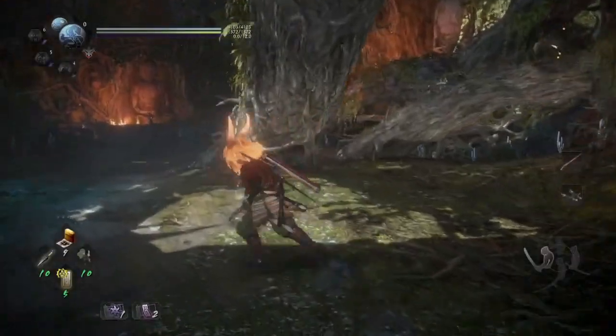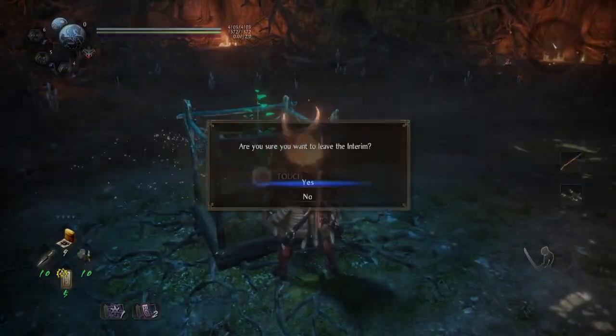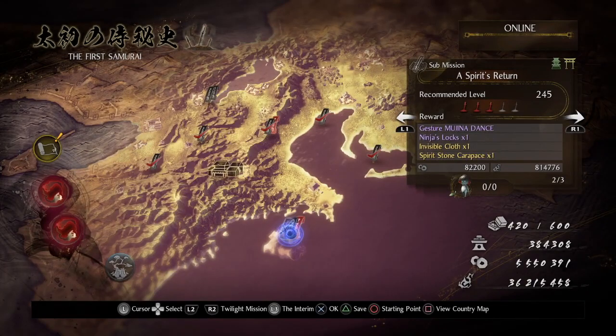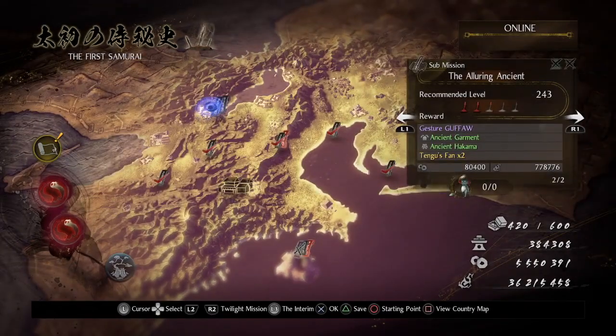We got ourselves a new mission. It's been a while since I returned to the interim — when was the last time? The second DLC? New missions should be made available finally. So we can go to A Spirit's Return — I think that's the one we just unlocked. And The Alluring Ancient, we can do that one too. We might as well do this one first. Recommended level 243.